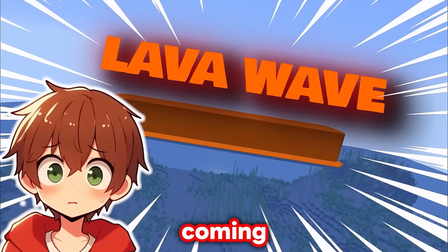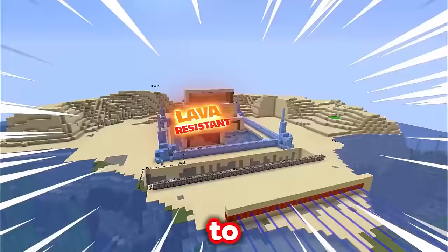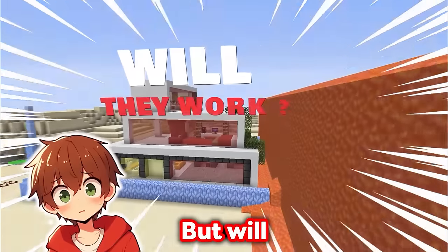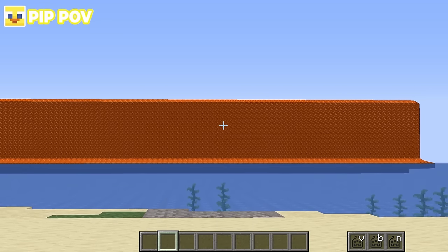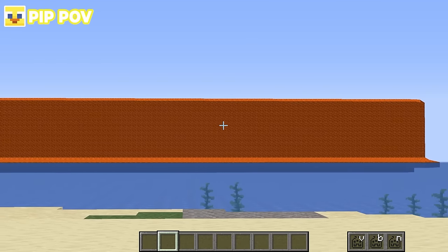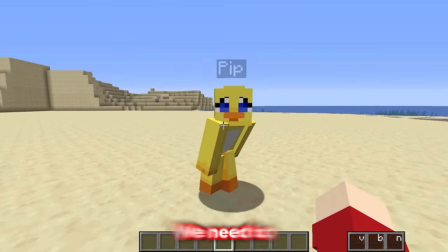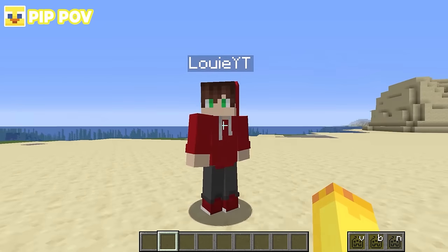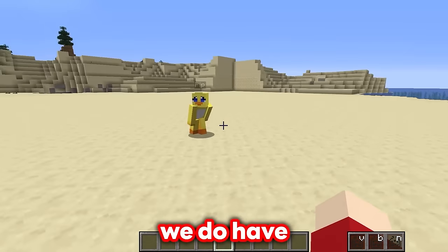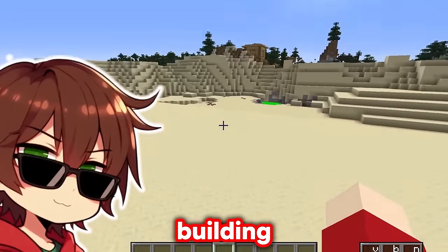A huge lava wave is coming our way, so we need to build lava-resistant houses to keep us alive - but will they work? Oh my gosh, Louie, look over there! A huge lava wave is coming straight for us! This is really bad, Pip! We need to build some lava-resistant houses to survive!